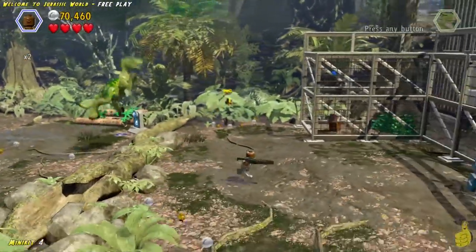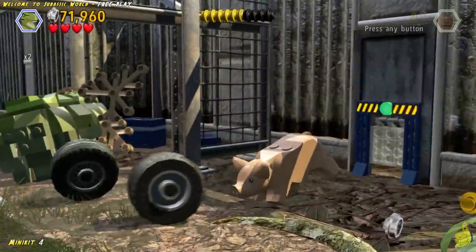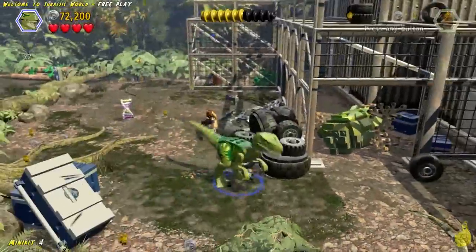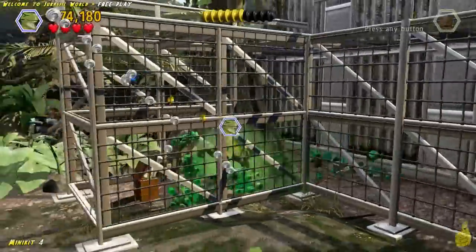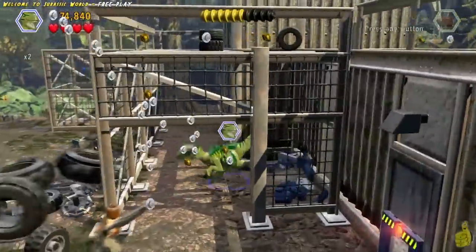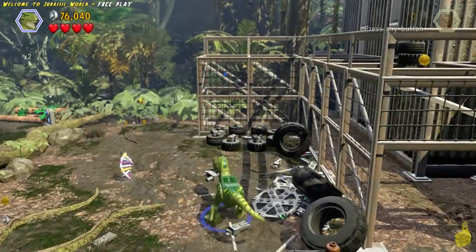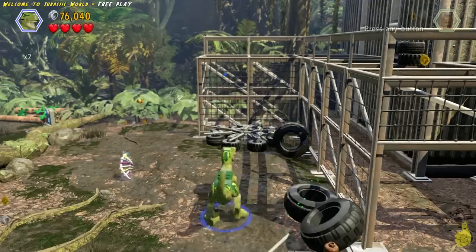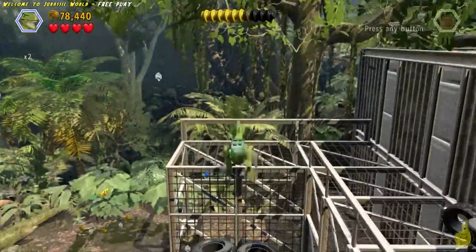Here we are jumping over a log and we find this caged area — and oh no, the pig sees us and takes off one more time. This is one of my favorite levels as far as level structure goes; that pig cracks me up all the way through. Go ahead and smash all the way to the back of the cage and make sure you grab that mini kit. If you didn't grab it in story mode it should be there for you, but we skipped it to get them all in this free play.